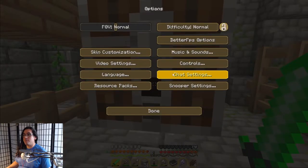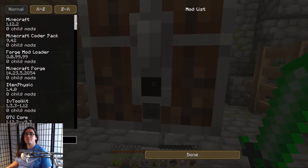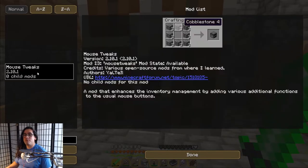What you need to do is go to your mod options and type in mouse tweaks. Ta-da — go to the config down here.